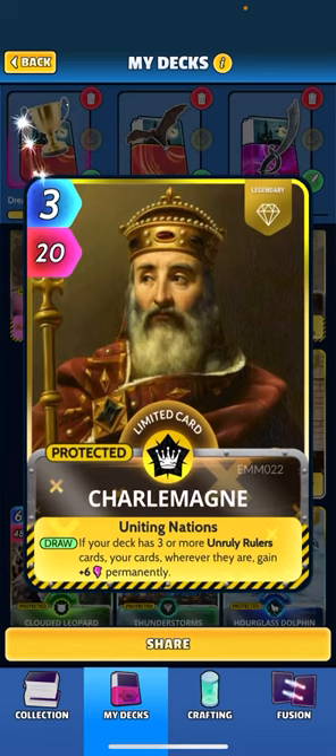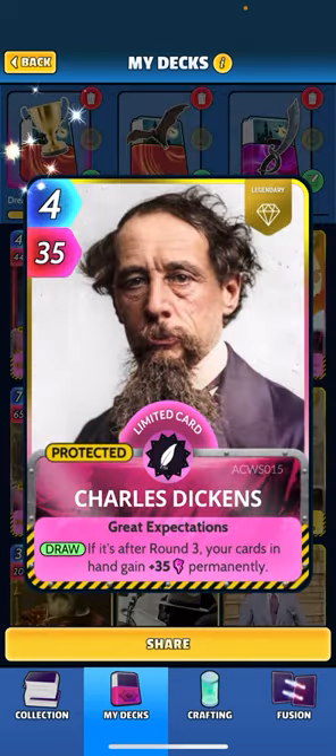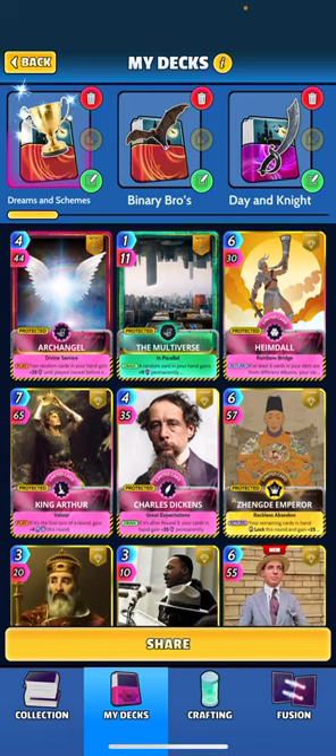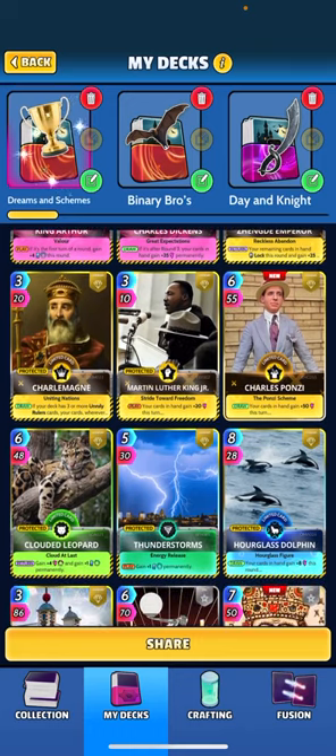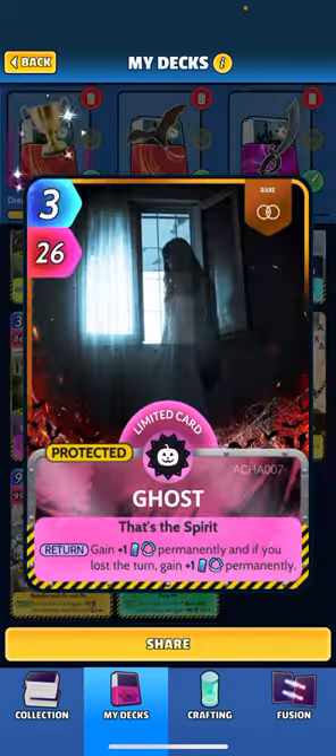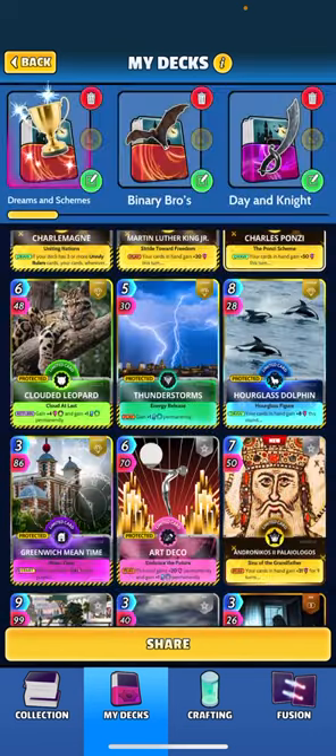I've done Charlemagne again in this deck. I've made sure to have three Unruly Rulers, so that when he's drawn, everything in my deck gets plus 6 permanently. Another card I haven't really played much of but I think is pretty good is Charles Dickens. He's more of a late-game card — if you draw it after round 3, your cards in hand gain plus 35 permanently. And then we've got some more buffs such as Heimdall, Multiverse, Archangel, Martin Luther King. Then I've added cards like Ghost, Thunderstorms, Art Deco, and Clouded Leopard, all for that energy gain.